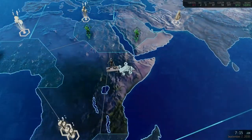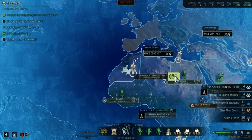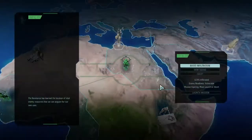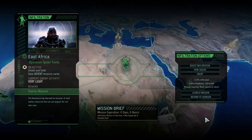Let's go back here and triangulate another location. Smash and grab — seize Advent resource cache. I don't know if we've done this before. We will launch the mission when we return. This was a super short episode and I hope you enjoyed it. Next time: Operation Spider Tomb in East Africa. Thank you for watching, I'll see you then. Goodbye.